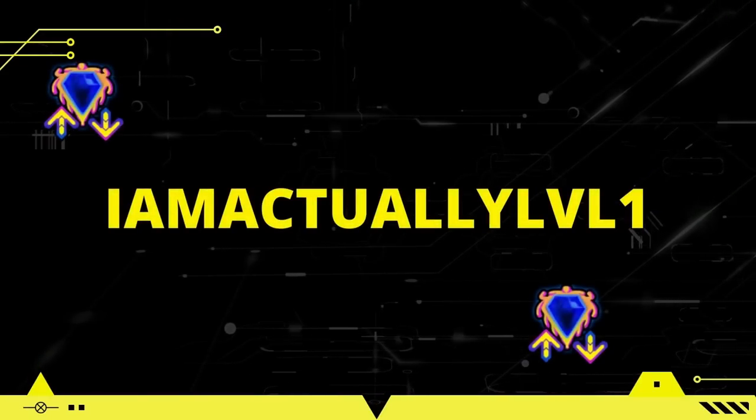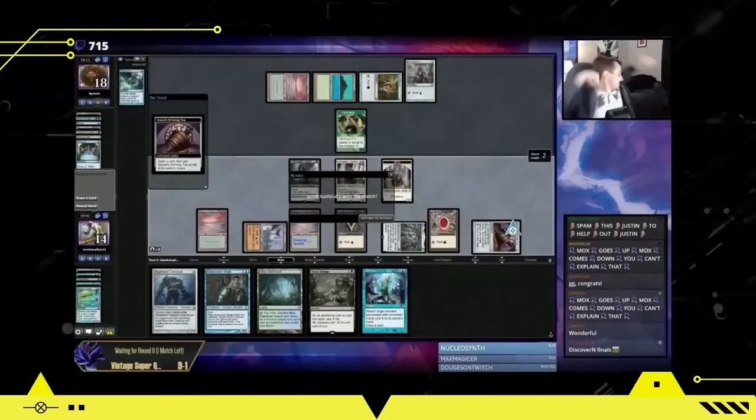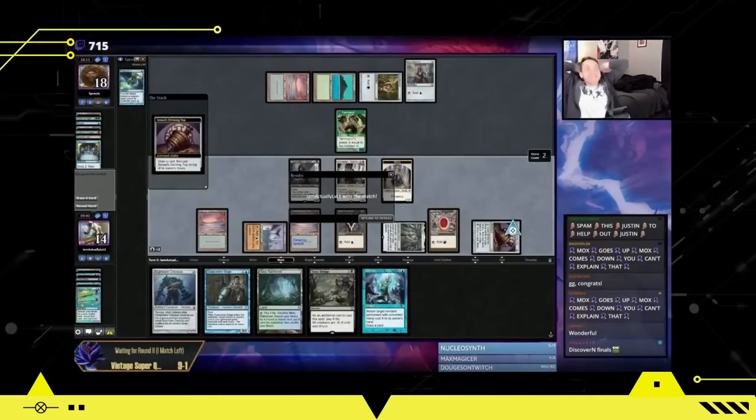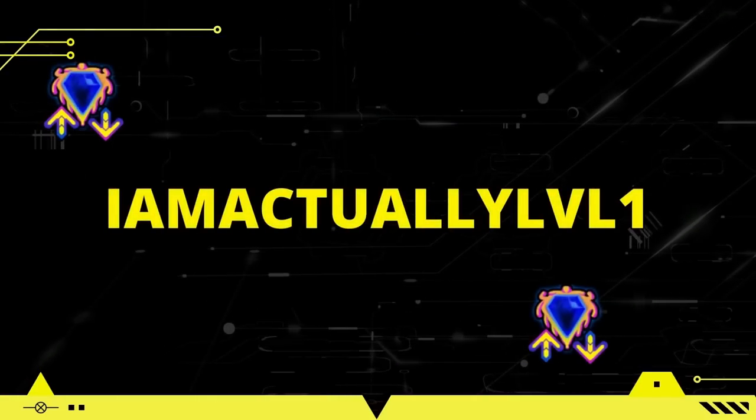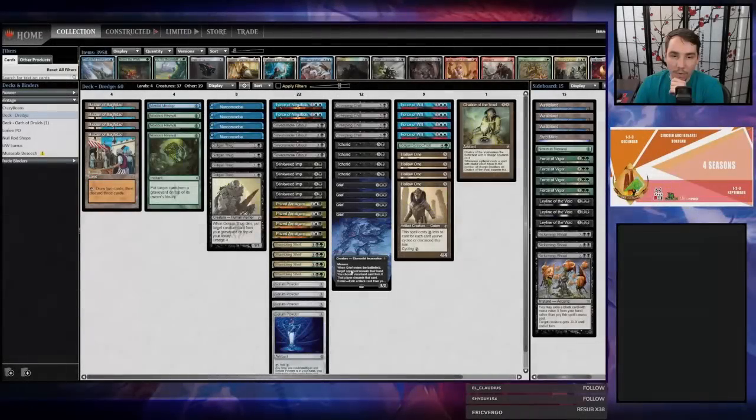The Bazaar of Baghdad is one of Vintage format's defining cards — super powerful but on a bit of a downswing. I'm going to take a stock dredge list through a prelim and see just how good necromancy is.